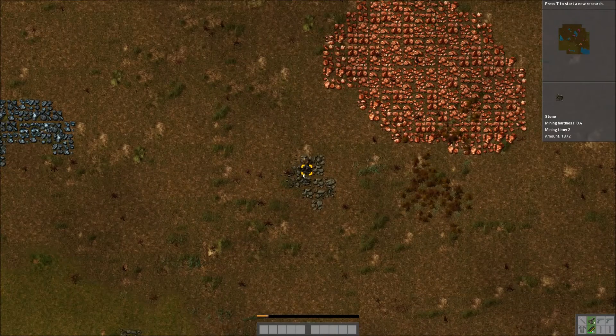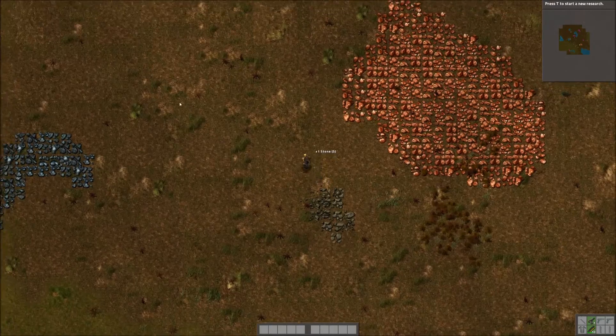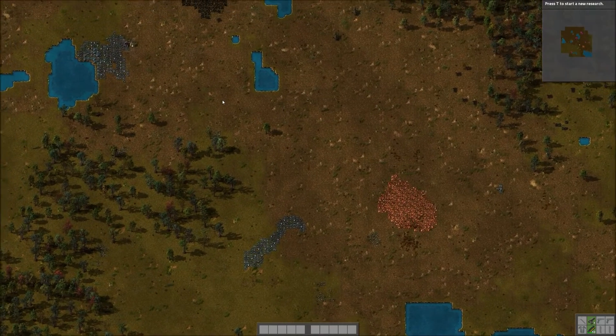Zooming in. This is what I mean about mining ore manually — it takes a very, very long time. We're going to get five of these. That's three... four... and five. We'll run back up to our little outpost.